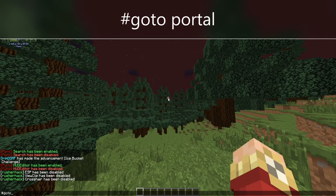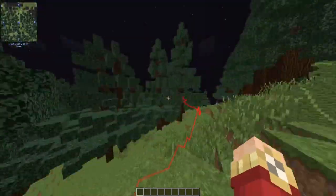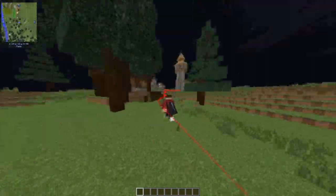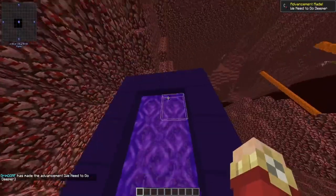#goto portal. This command will take you to the closest nether portal. Now when using this or other Baritone commands to base hunt, you're going to want to travel far away from spawn before using them to see the best results.